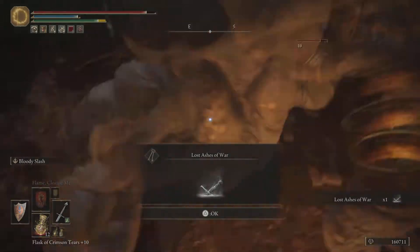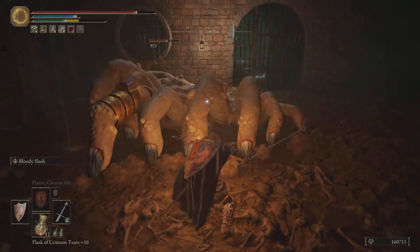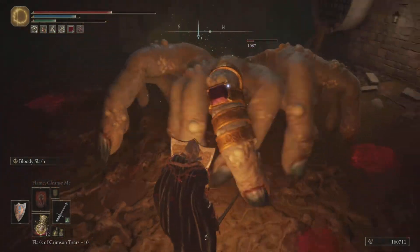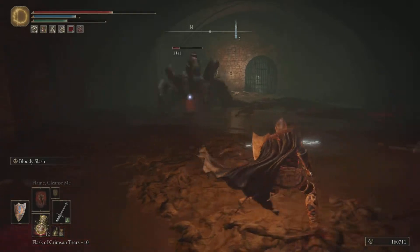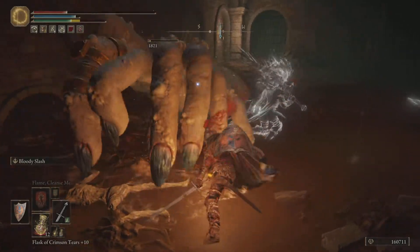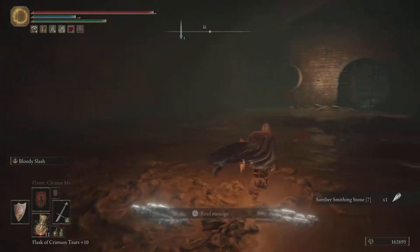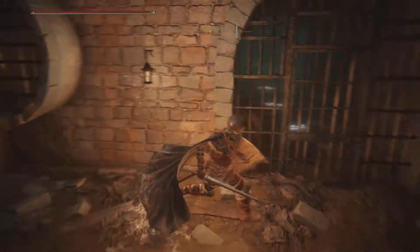Let me grab this item. And I've poisoned it as well, brilliant. Sombra Smithing Stone seven. Nice. And I've noticed I can open this gate. Let's do this. And it's locked, so I can't get there this way. So the only way to go is the other way, unless there's a hidden path somewhere.